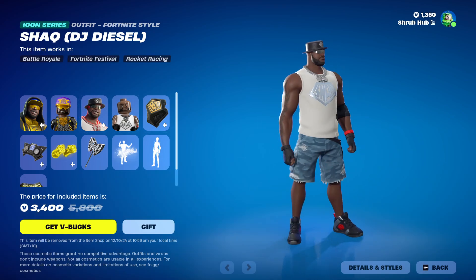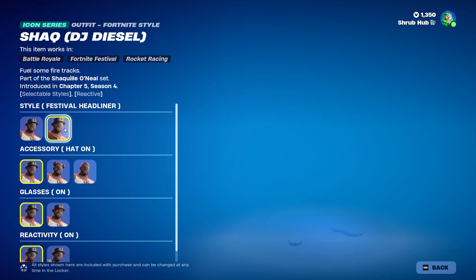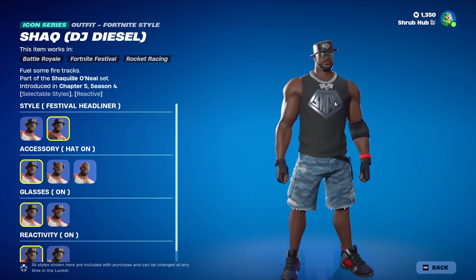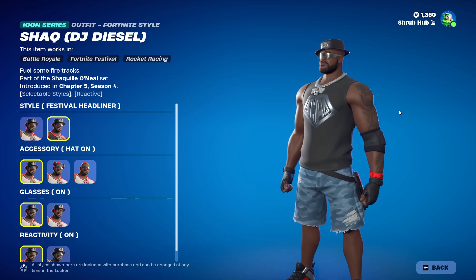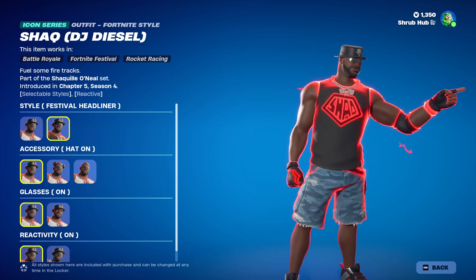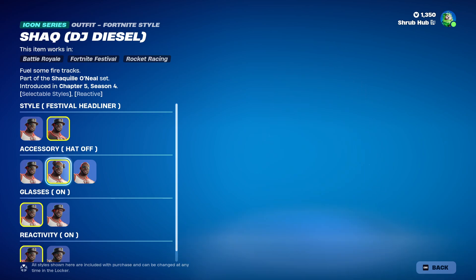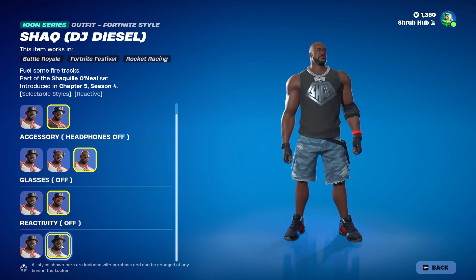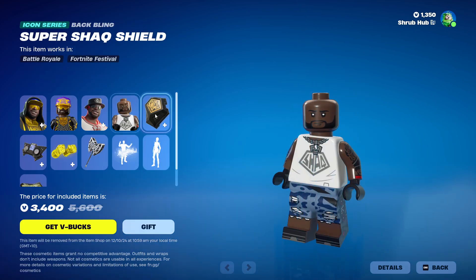Then we have Shat DJ Diesel. He looks pretty nice. He's from Shat Rising 4 and has the festival headliner edit style. That's pretty nice. He has a slight red glow to him — that's pretty cool. It doesn't say how it works, but you can get glowing like this, which I'm assuming is with kills or animations. He can also take off his hat, headphones, and glasses. He also turned the reactivity off. You have the two styles, and this is his little style.